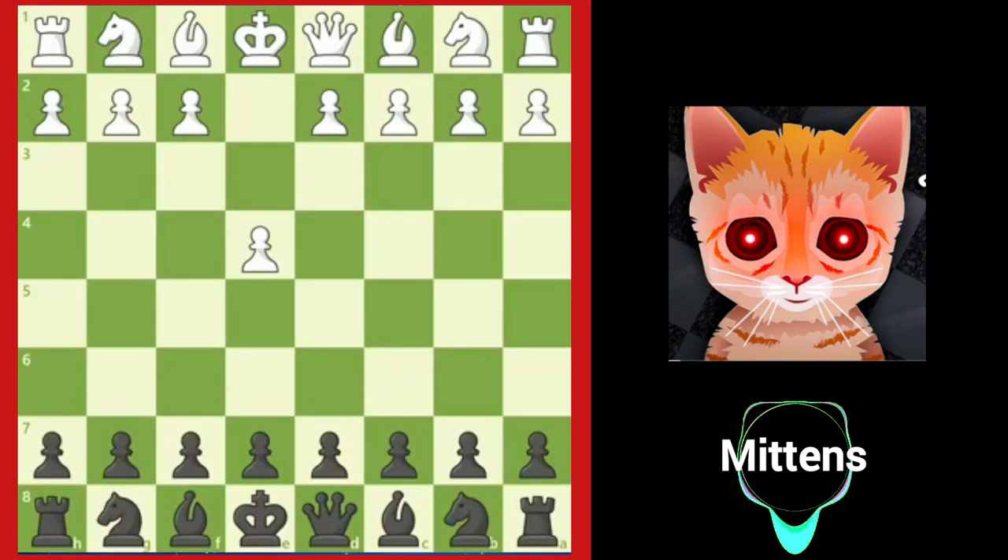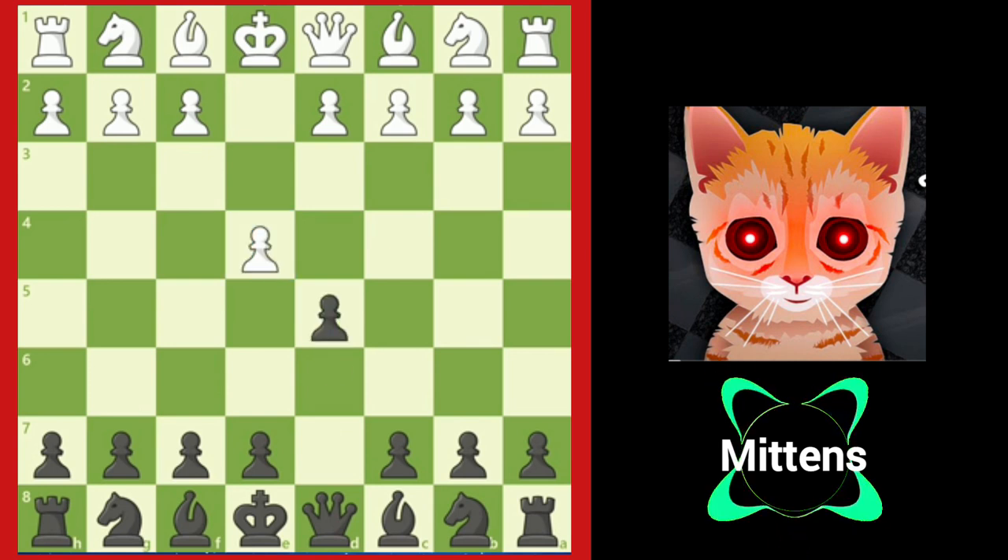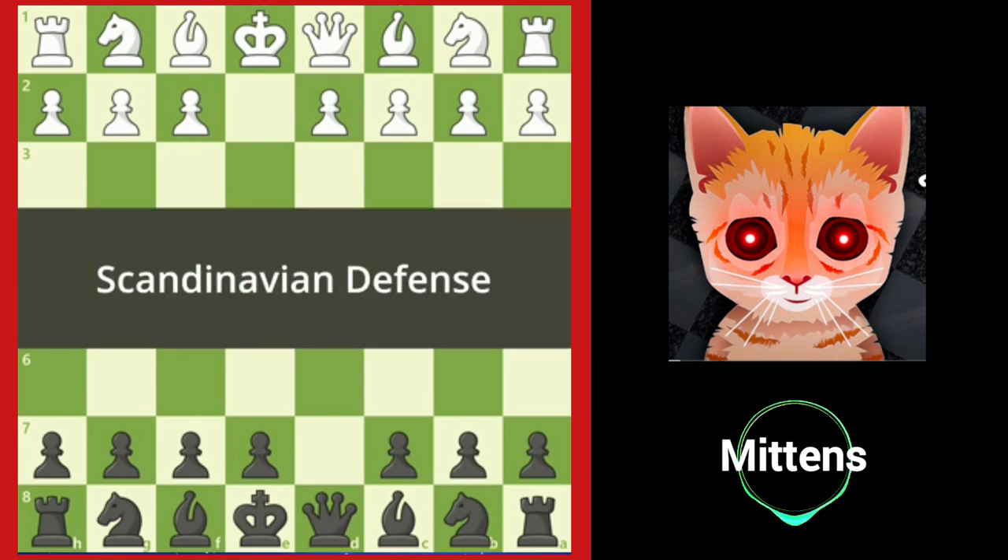If black does not play e5 or c5, black usually opens with a plan to attack the e4 pawn. One direct way of doing this is with d5, which is known as the Scandinavian Defense.